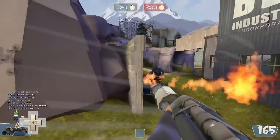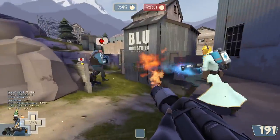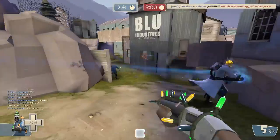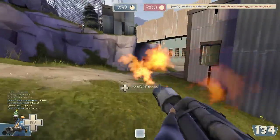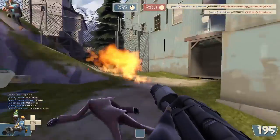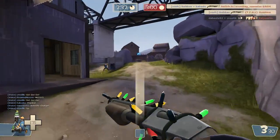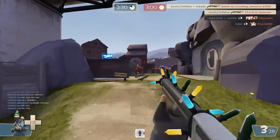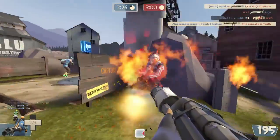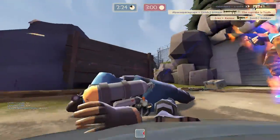When I change the shotgun, I most likely have range problems — like on payload, on Badwater as defense for example — and I have to make sure the sniper cannot be free, so I occupy him with flares. I know I'm feeding the other pyro, but it's just points. He can extinguish, but that really doesn't matter. It's just about annoying people.